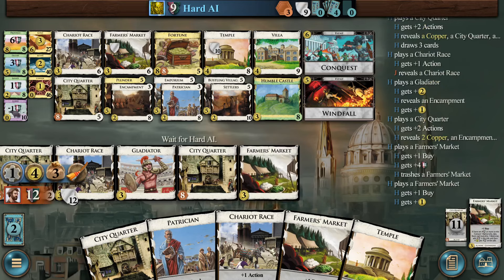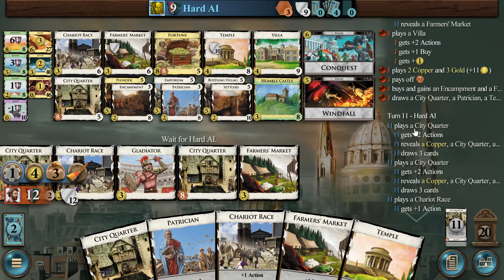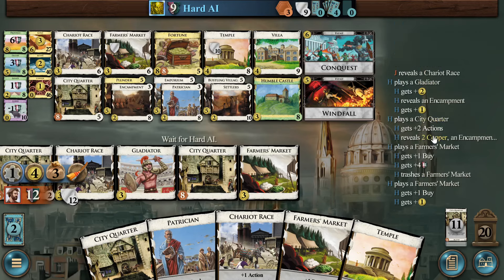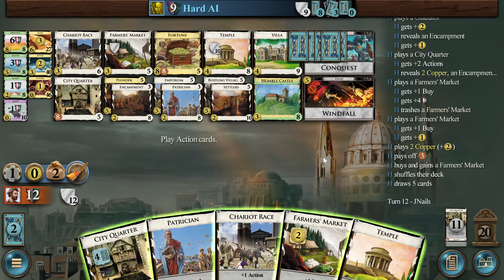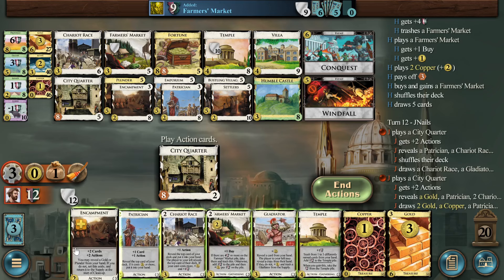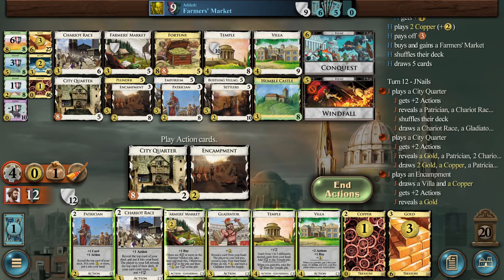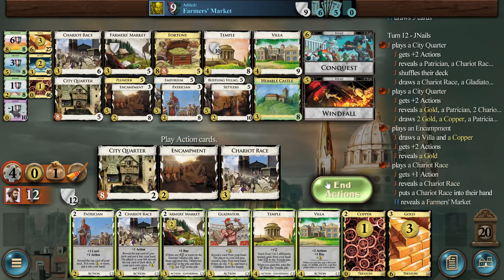That doesn't make sense. I have an Encampment in my deck — I just bought one. But the bot can know with certainty that I don't have it in my hand because I haven't shuffled my deck since I bought it. More Farmer's Market. Okie dokie. Deck in hand — bot has Farmer's Market on top.